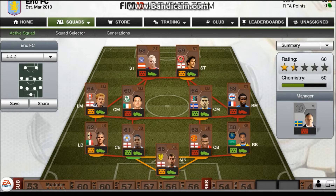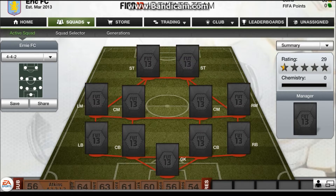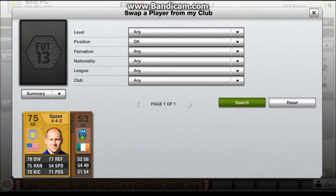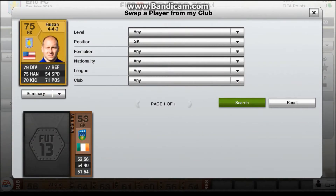Hey guys, it is MGRNHD Entertainment here. I'm just going to show you how you can get your team from my starter pack into this. I know it would just normally come up with a full gold squad, but this is the cheapest Barclays Premier League team in the 4-4-2 formation.